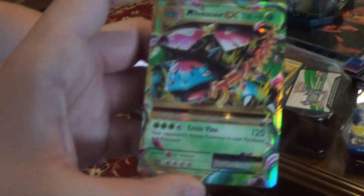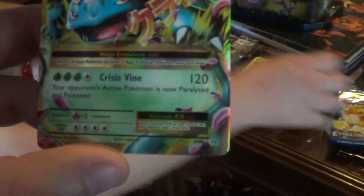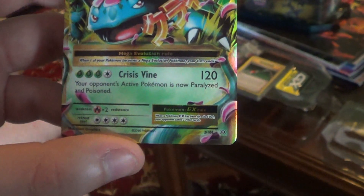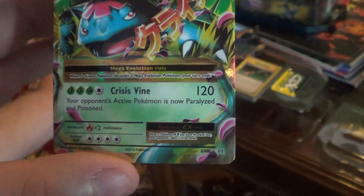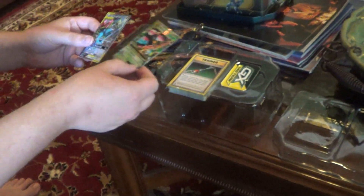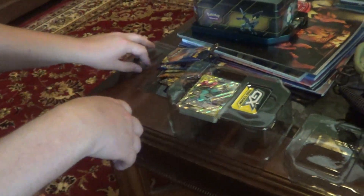Can I actually see that card? I like to read what the EXs do for everybody. So Mega Venusaur EX has Crisis Vine for 120 damage - your opponent's active Pokemon is now paralyzed and poisoned. That's a pretty strong attack. Venusaurs love to do special conditions, so that's a pretty strong card. For Megas, you put them on top of the EX, and once you evolve them your turn ends because they're so strong - unless you have a spirit link attached to them, in which case you can just keep going.